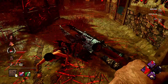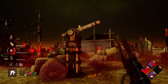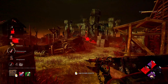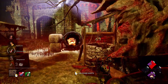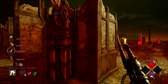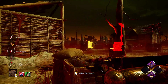Let's find a hook. We also have Meg, which is insta-downable now because of Make Your Choice. Let's hurry to break that gen. Gens are popping. Let's see if someone's going to go for the hook save here.